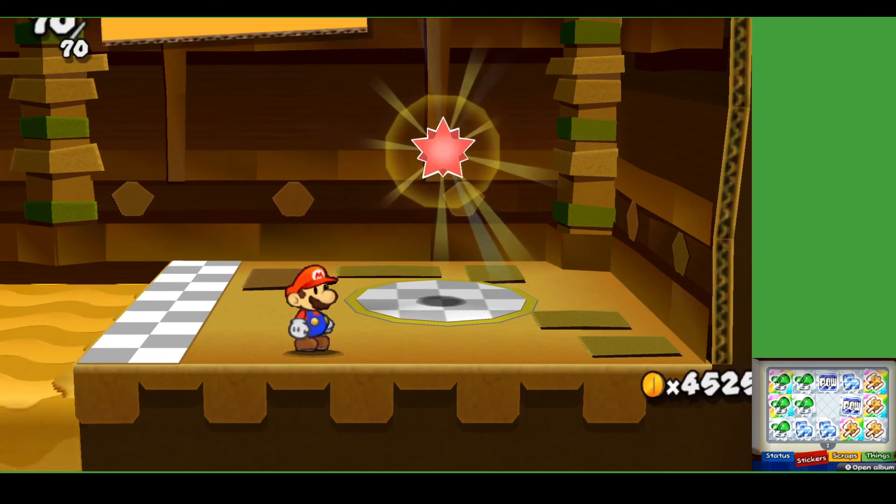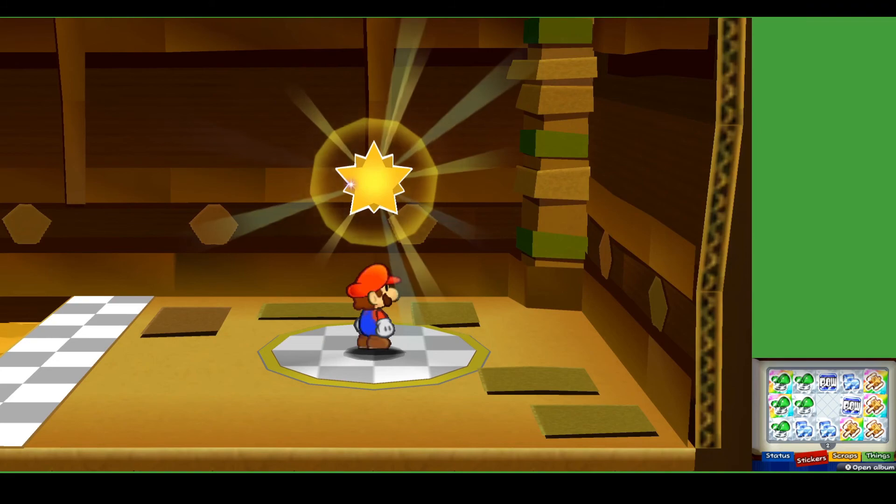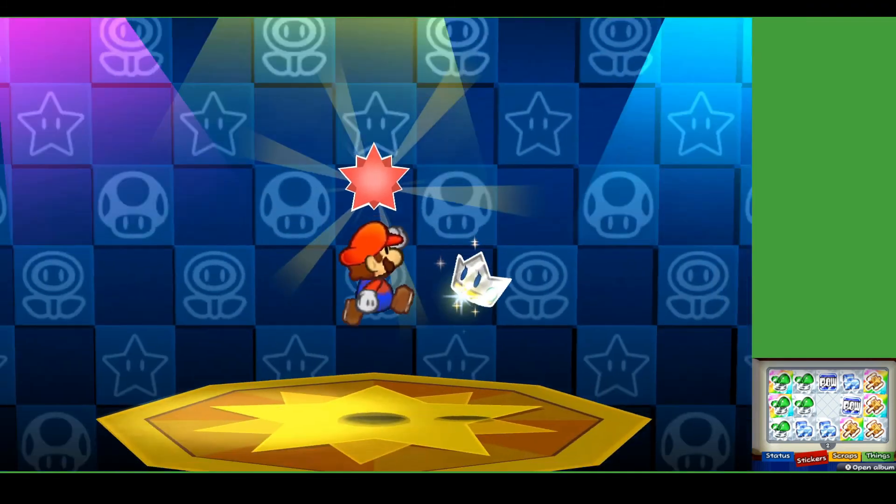This is the end of the level. Then what's behind that other thing? On the world map it does look like there's two exits to this level, so that's probably why.